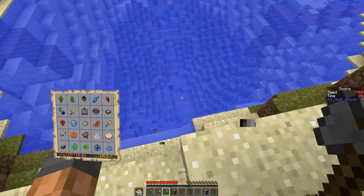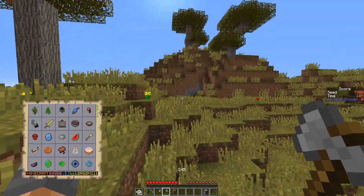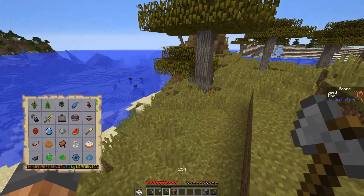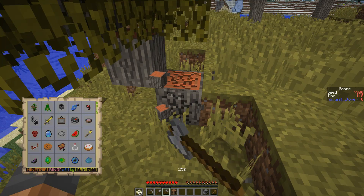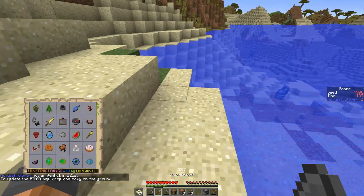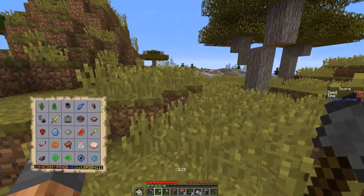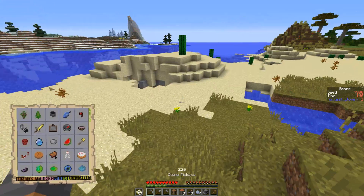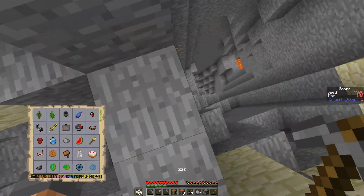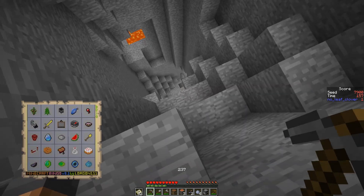All right, we need clay and ink sac. These look much more obtainable — and there was clay right here, easy to grab. Amazing — so we've got the clay and the ink sac. Now it's just gravel, the sapling, and then we need to go underground. If we get some early iron I would not be mad. It's exactly two. Screw you, game.